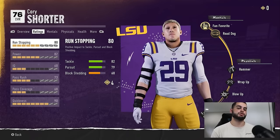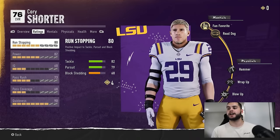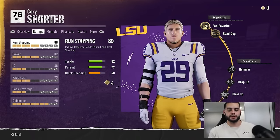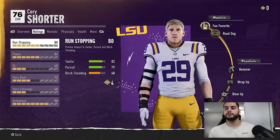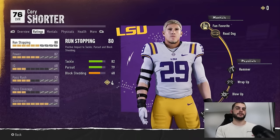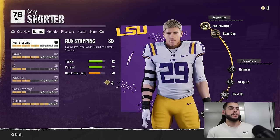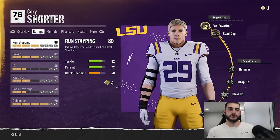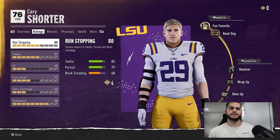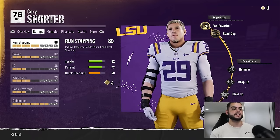Right now this player is too low of an overall or hasn't unlocked his ability yet. He has the potential to get hammer, wrap up, blow up, grip breaker, and inside disruptor, but he needs a higher overall and XP. Players upgrade abilities with XP — when you accrue XP, a player can spend it on their stats or on abilities. This is why people end up with a 99 overall player that has no abilities, or a player in the 85s with lots of abilities but hasn't been upgrading stats.